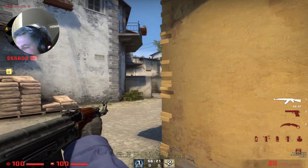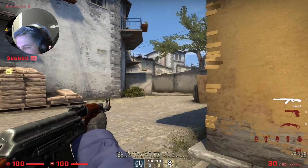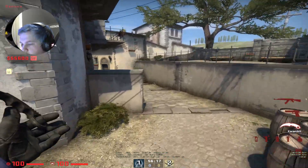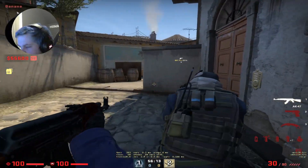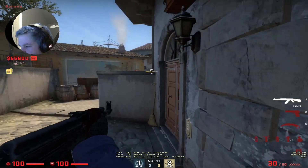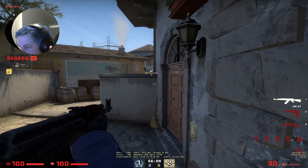So if you want to clear this position, just like Yekindar does — I've seen this in one of his games — so if the AWP is standing here, for example, you jump on top of your teammate's head, but make sure to crouch and then jump up like this.